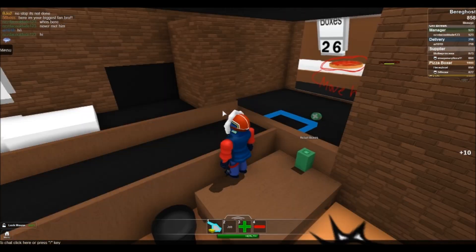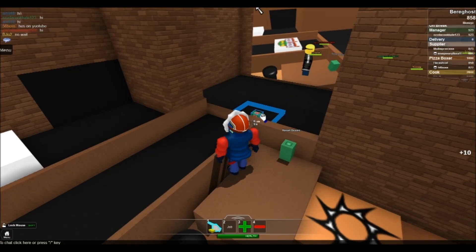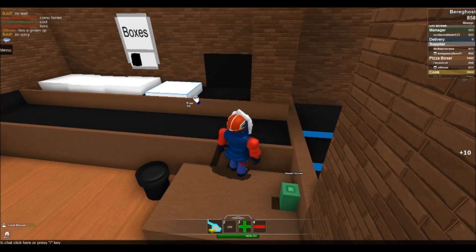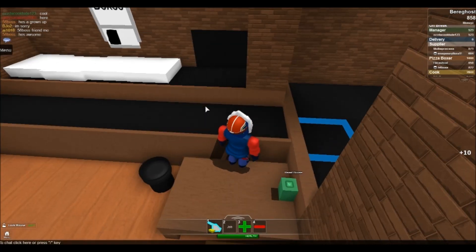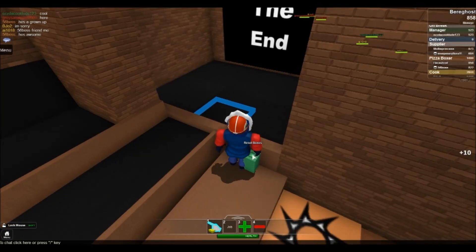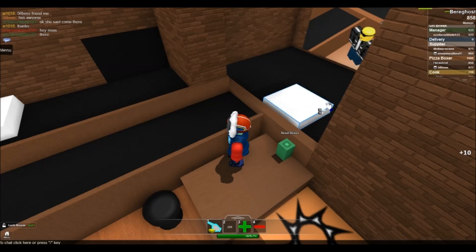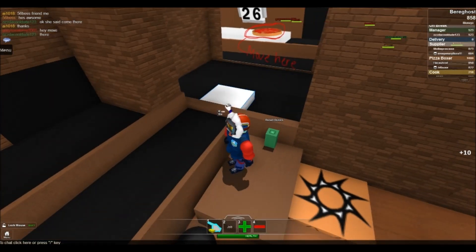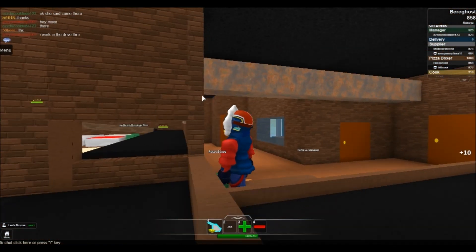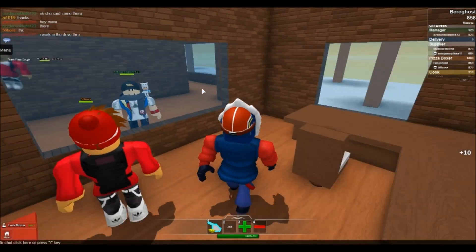I guess we'll go back to being the pizza boxer. There's a can of soda there — can I grab the can of soda? Here are the boxes. I don't see any pizzas coming through — where's the pizzas at? Those are the pizzas, and once I'm done boxing them they'll go out the conveyor belt. I don't think these people are making any pizzas here. We have no people making pizzas. I do believe that this pizza joint is a bust.